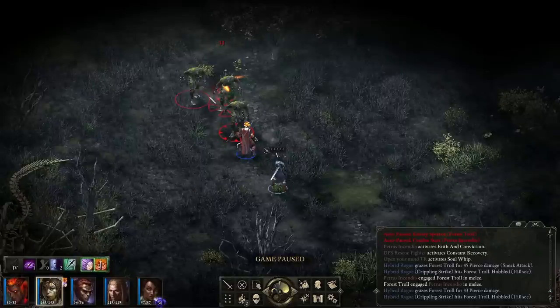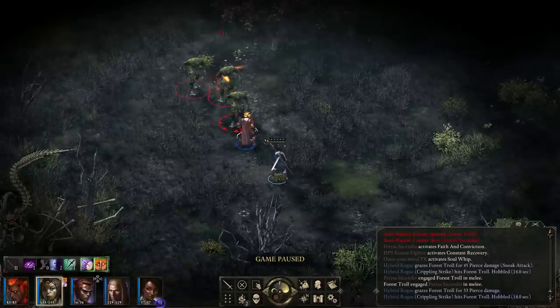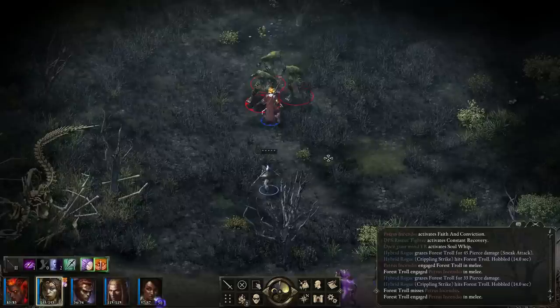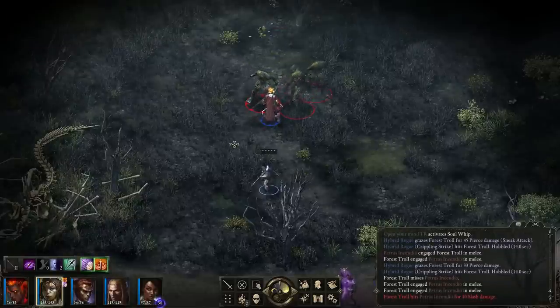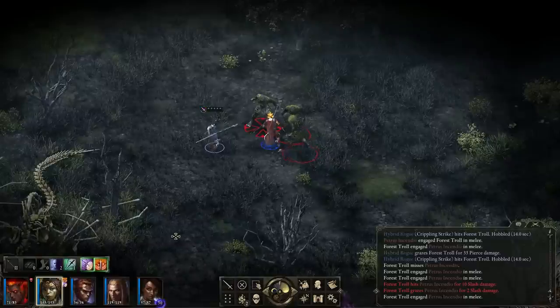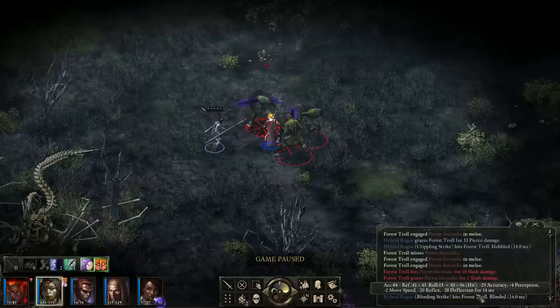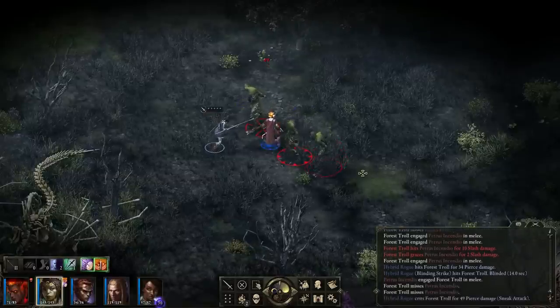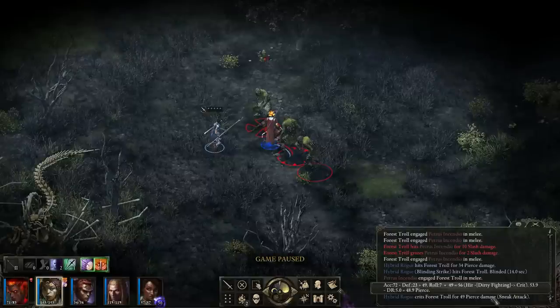I'm going to let the trolls engage this guy, then I'll switch to a melee weapon — probably a Pike. We probably don't want to get the Rogue engaged at all in most combat situations. They're going slow because of the Hobble. Let's bring the Rogue in and attack with the Pike. I'll use Blinding Strike first — 34 damage. The sneak attack didn't activate because they weren't already afflicted, but the next attack should trigger it. 49 damage that time — we did an extra 1.5 times damage. We used Dirty Fighting there, converting a hit to a crit. That was fortunate.